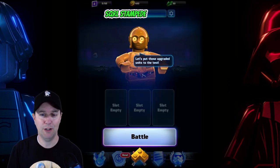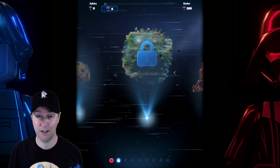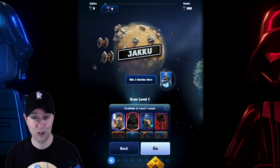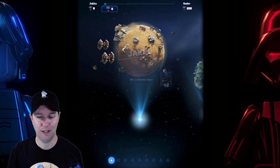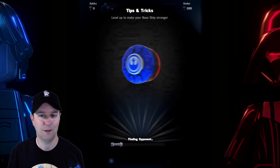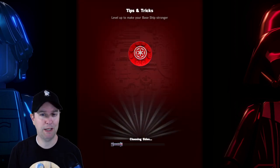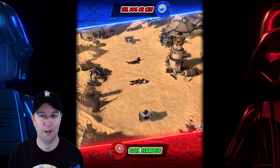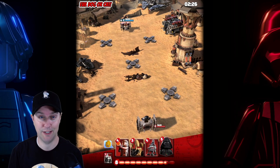Let's put those upgraded units to the test. Am I getting better at this? Look at all the planets to go to — of course, we start at the planet of Jakku. Win three battles here. We are going to be Imperial this time, in Jakku, battling someone — this is a live battle I suppose.